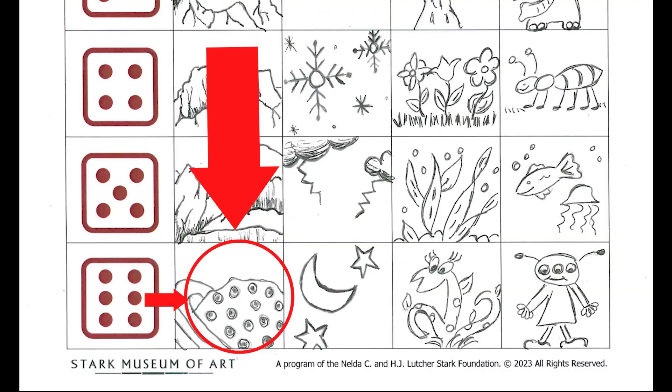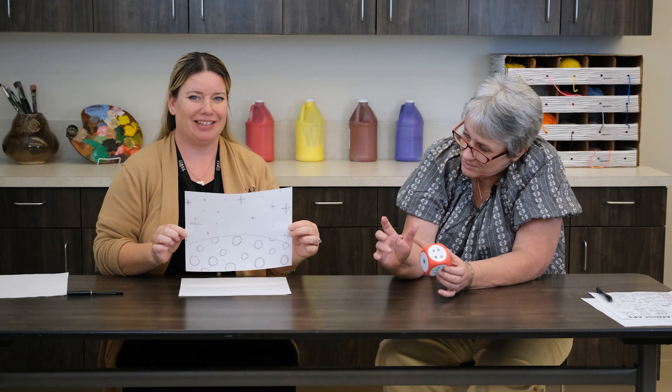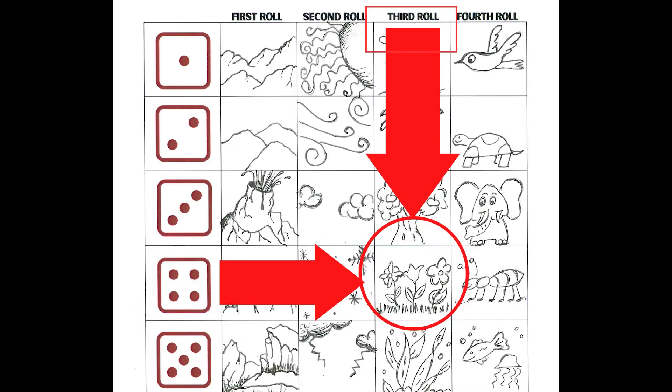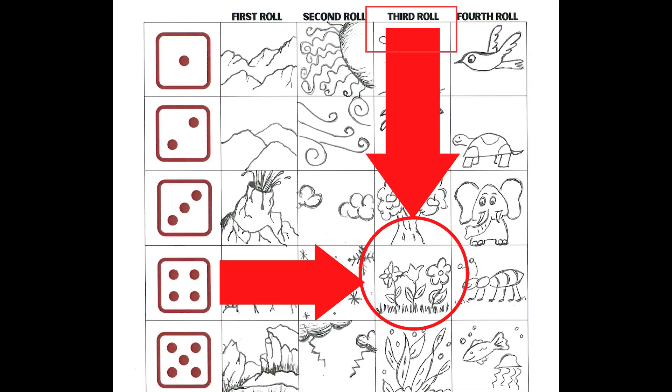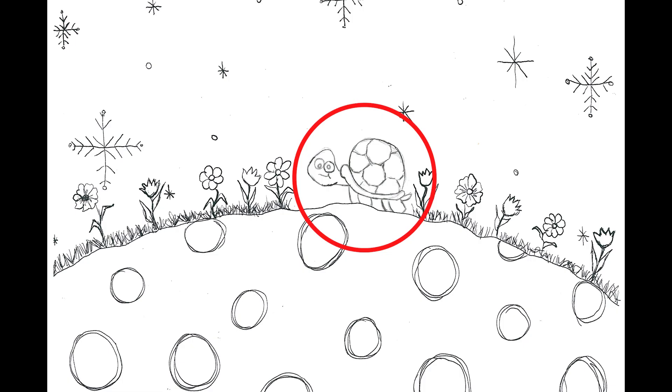Liz played this game earlier, and this is how it went. On her first roll, Liz rolled a six, so she did a wonderful drawing of an imaginary planet. Liz's second roll is going to tell something about the weather in her landscape, and she rolled a four, so that means she was supposed to put snow — and there it is. I love that snow, Liz. Liz's third roll is a four, so she put some beautiful flowers in her landscape. And Liz's fourth roll was a two, so she included a turtle, which is a kind of reptile.